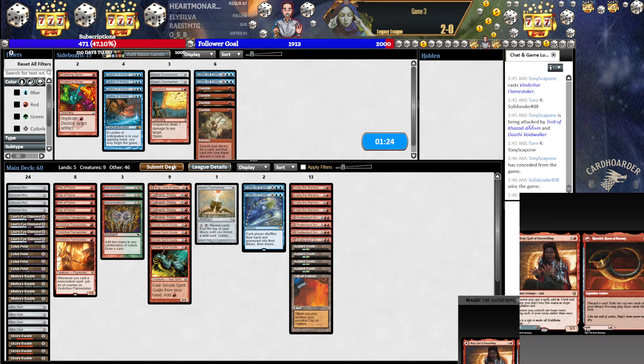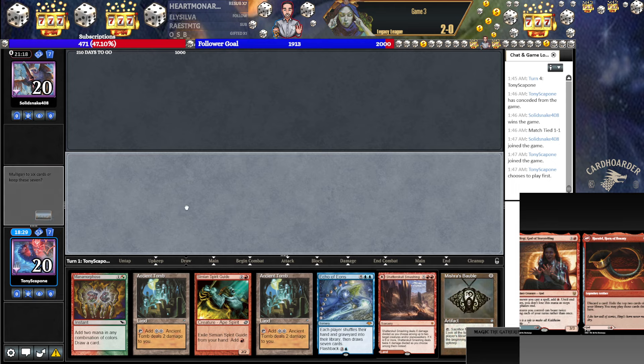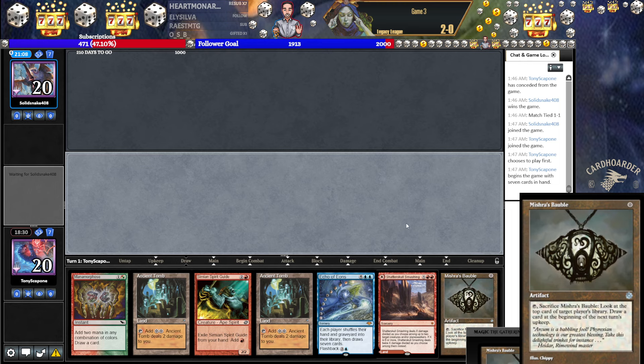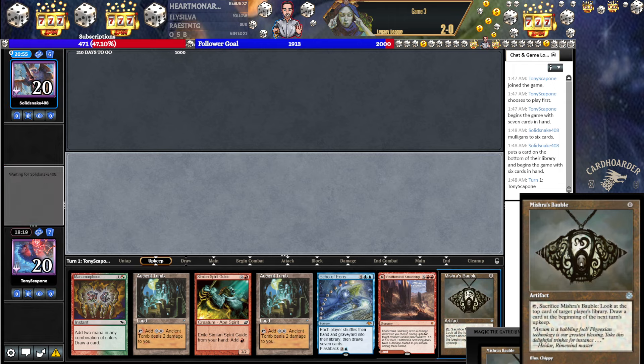I'll play an Echo. That's fine. We have Lands, which is good. Let's try it. It's funny how often, because I've done this a lot — where you play these Belcher decks and then you bring in Soul Lands afterwards and play the Empties as we are now — and it's incredible how often people still scoop to Belcher activation when you have Lands in play. Like, activate Belcher with my Ancient Tombs, and they just concede on the spot, even though they're in whatever position, have 20 life.